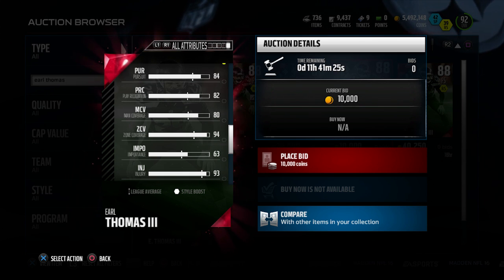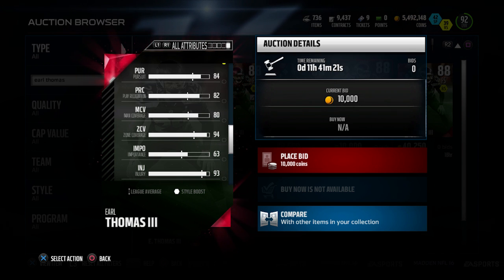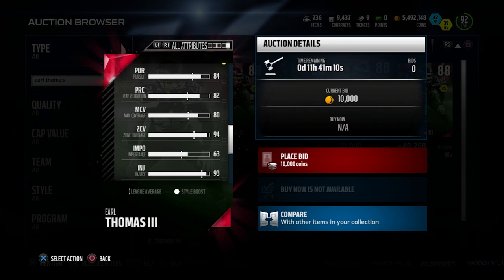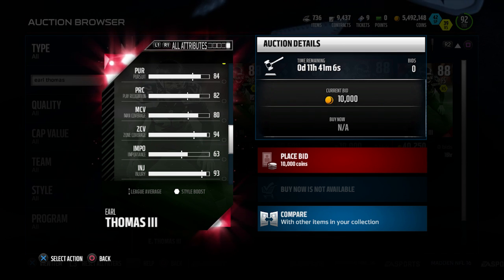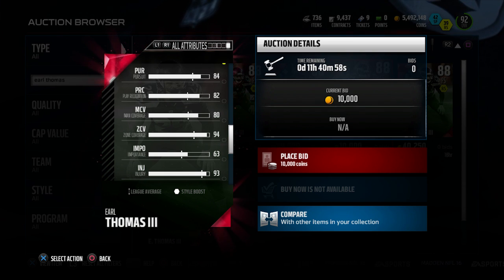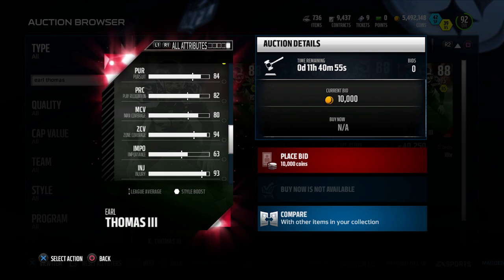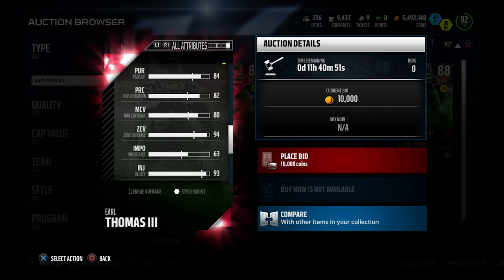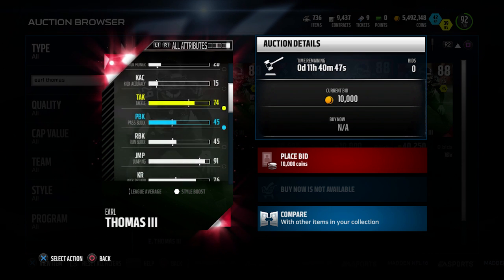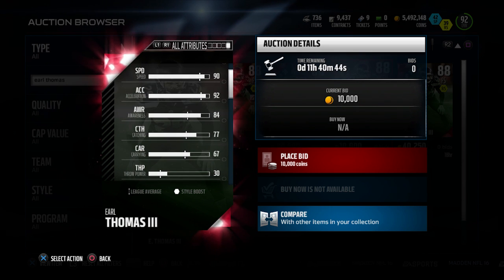Earl Thomas is the highest of any of the guys we're going to take a look at today in zone coverage, which is one of the most important attributes for safeties. Because if you think about it, your safeties are almost always in zone coverage — almost regardless of what play you pick on defense in this game, unless you manually shift them or run some sort of all-out blitz. They're almost always going to be in some sort of deep blue zone, making good zone coverage necessary. He also has nice play recognition and awareness, so he can go up and jump in front of passes where other guys might not necessarily see them coming.